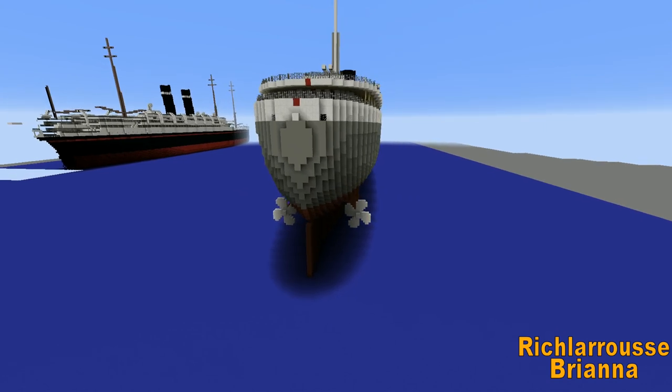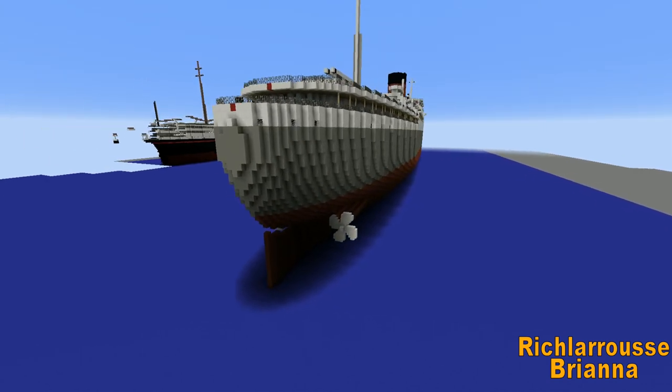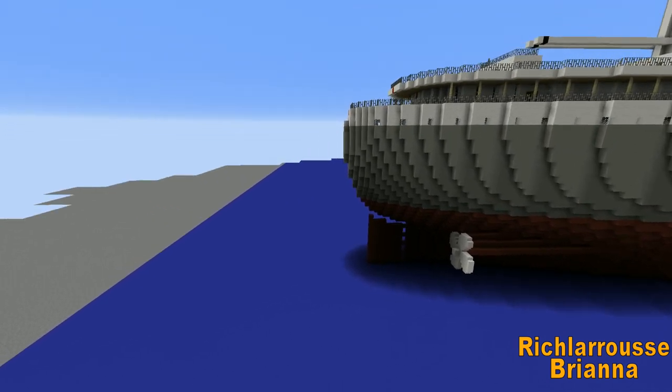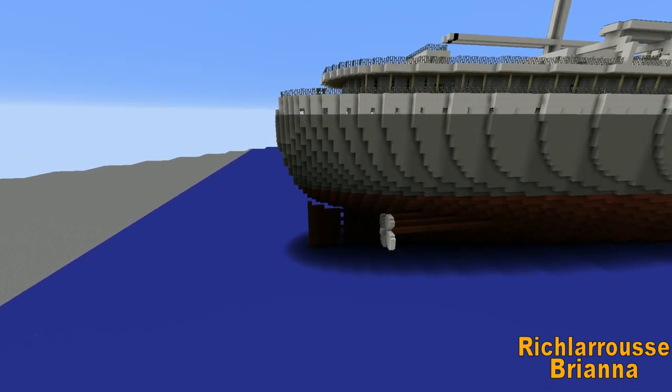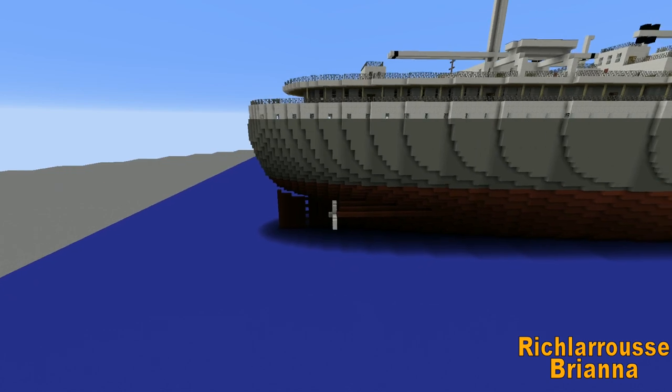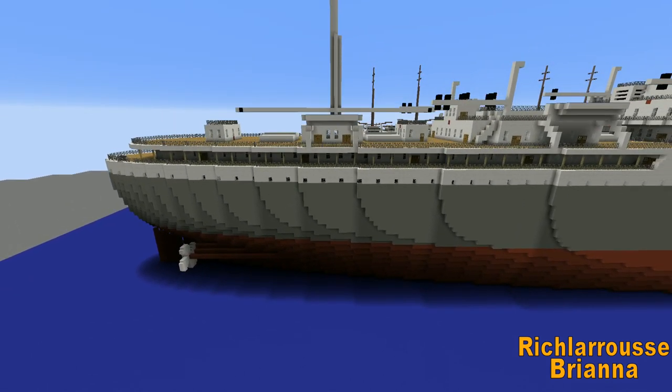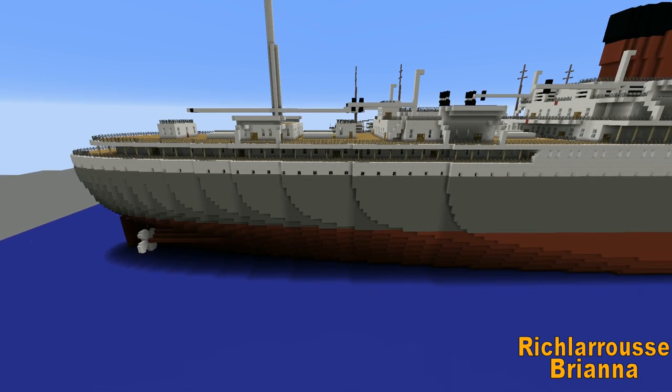Around the back end of the ship — I did have some trouble with the stern, because the stern is a bit like the Queen Mary on the real ship. It's meant to sort of point back and then curve inwards, but I thought I'd just do the usual egg shape on the back there, because I'm a bit simple. So that was that.